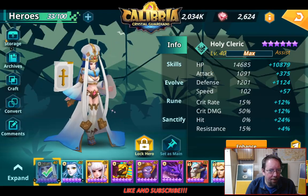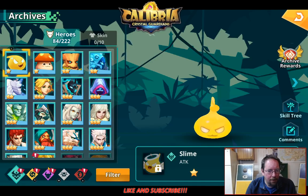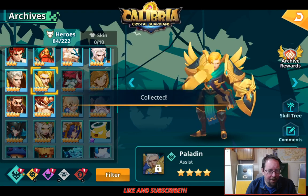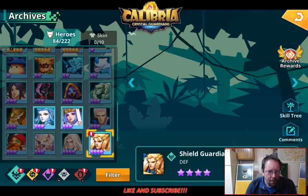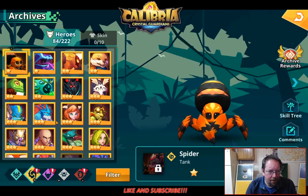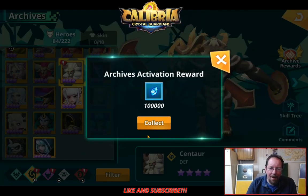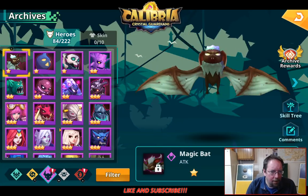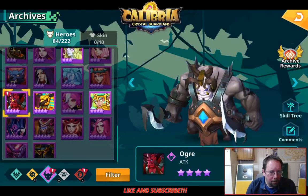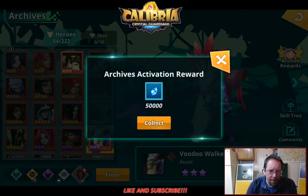And then I can go to my Archives. Look, I've got a bunch of new ones in here. Now I have him. I'll take these marks, and there's my activation for that. I'm getting these because I leveled up monsters and evolved them. I'll take the 100 grand for each.